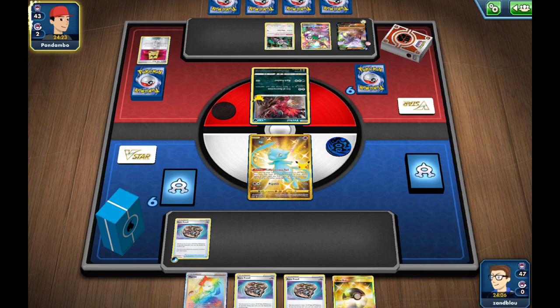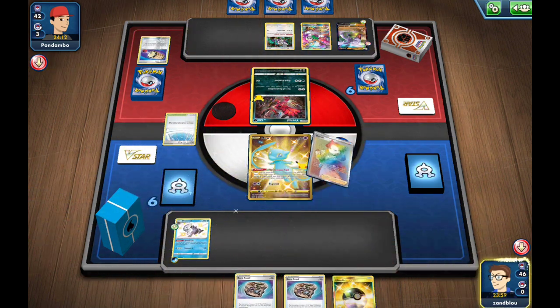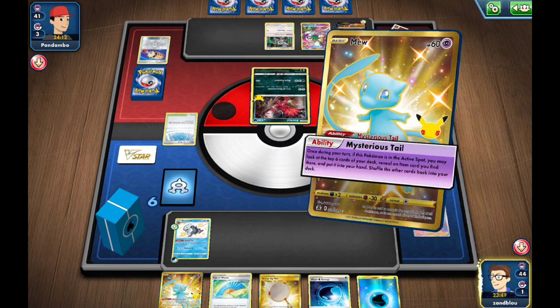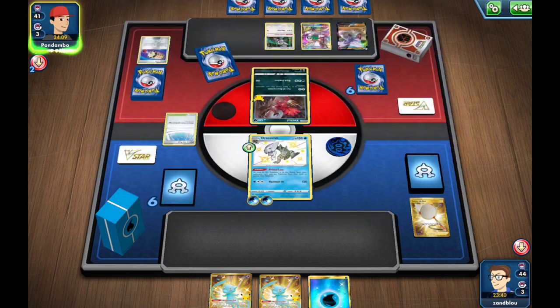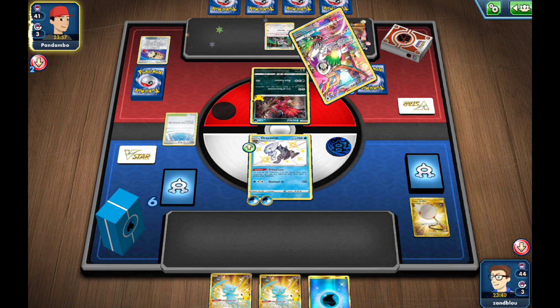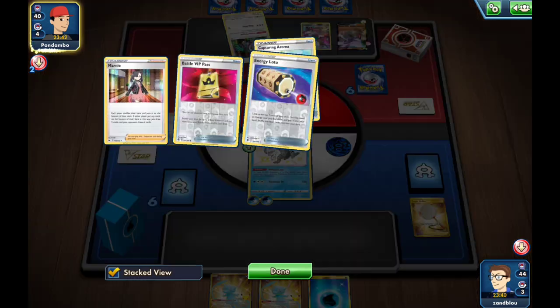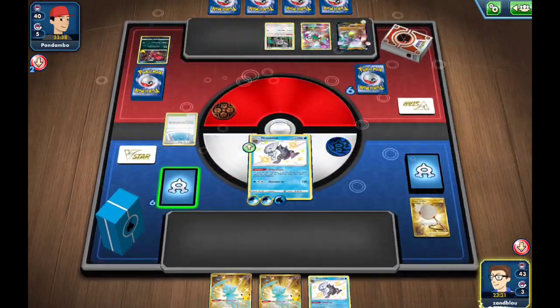Dracovish was definitely the right call because now they can't evolve their Aerodactyl — if we get this down. I don't want to Ultra Ball out the fossils though, because it's a solid and efficient attacker in this matchup. We need more than one Dracovish. I won't leave myself with just a fossil on the bench and no Twin Energy. Put on the other Wash Energy, then Fan back the energy, Net and pass. Wash Energy is cool because the Ursaluna can't use Destruction, so they find that backup attachment.